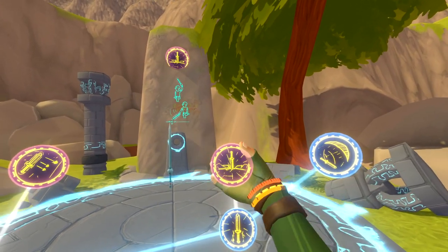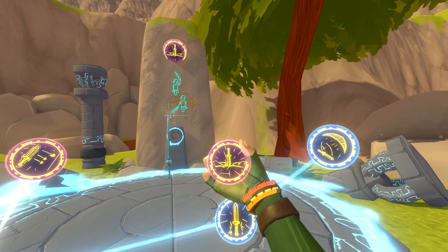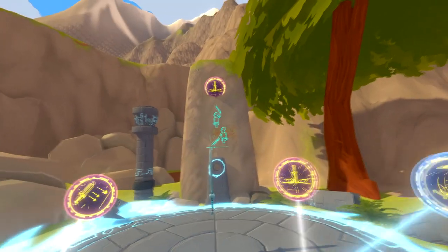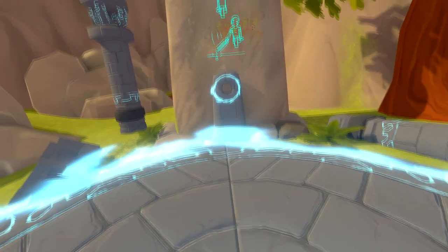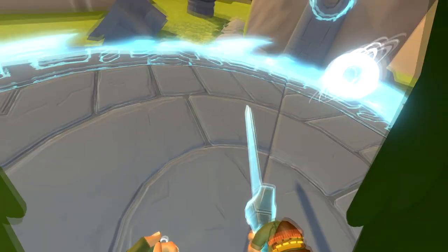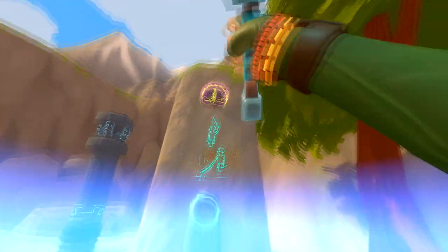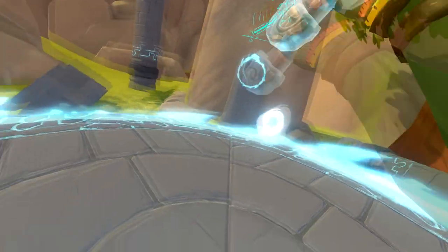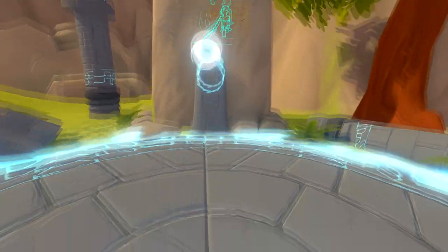The sixth skill we will be looking at is called Ground Slam. This skill is extremely useful for PvP and for Chefs. To activate Ground Slam, hold your weapon above your head and smash it into the ground avoiding the Air Slash ball. This causes an AoE effect of damage, reaching all the way behind the player and in front of him.